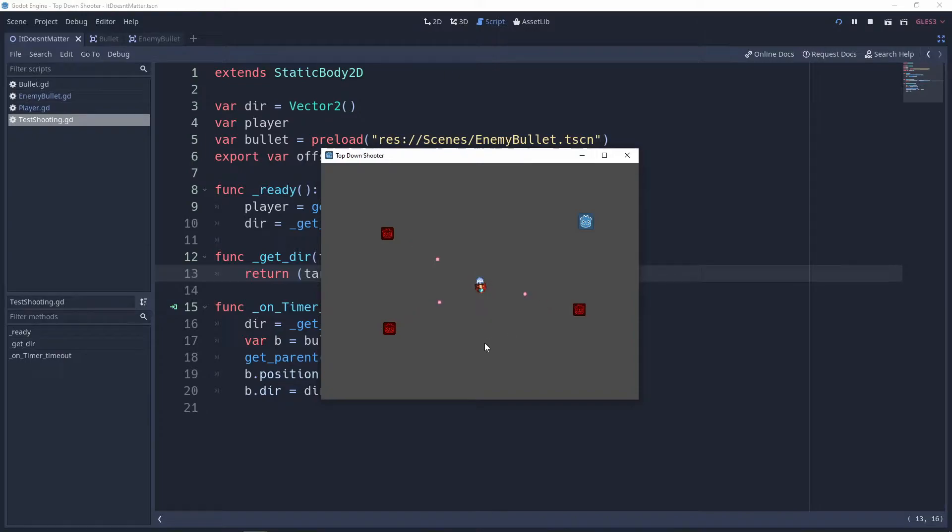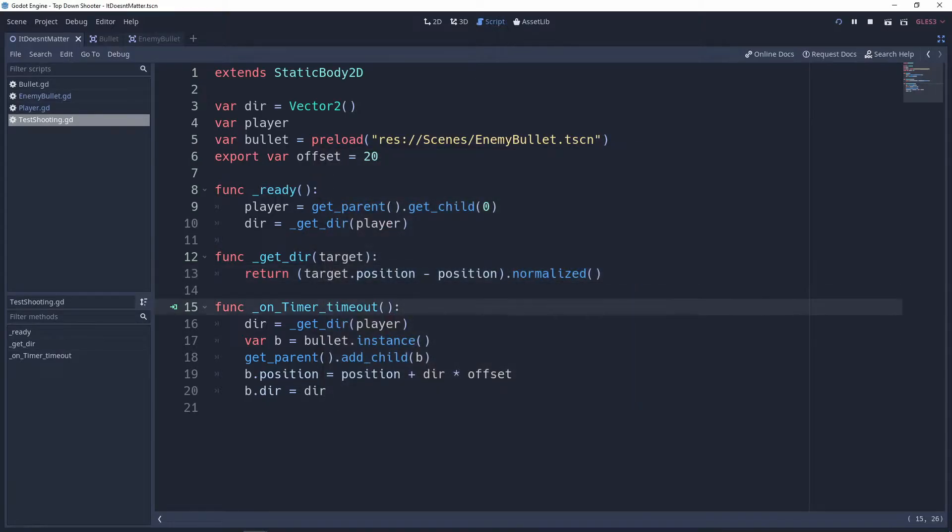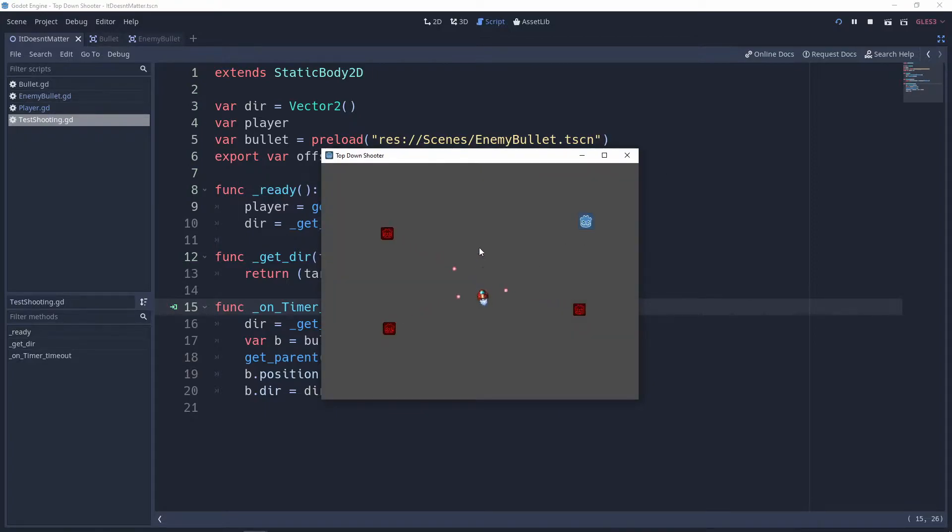Right now where we left off in the previous videos, these enemies are basically shooting at us and we can move around. They're all firing at exactly our position, which is not good. The reason we don't want them to shoot exactly at our position is because we can just simply move and dodge at all times — I'm just barely moving and dodging every bullet.